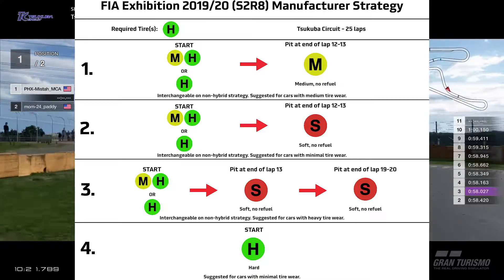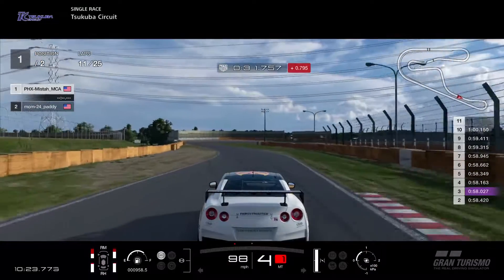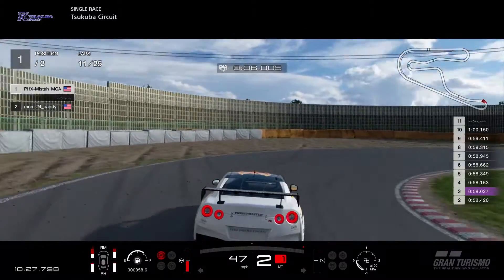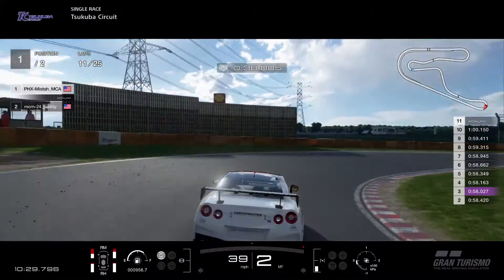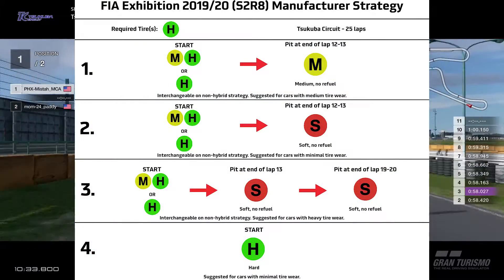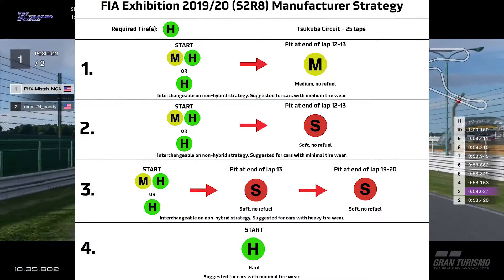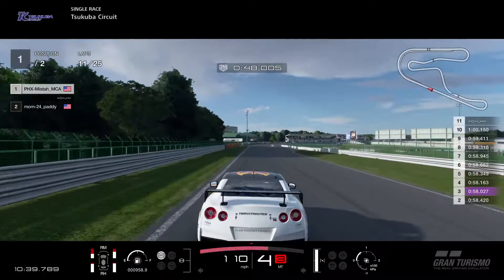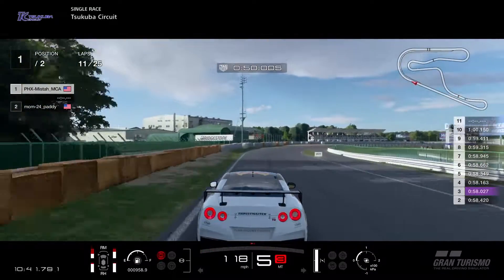Don't forget that racing hard tires are the required tires for this race. Now, if you're in a car that has medium tire wear, you can start on the hybrid tire strategy or racing hard tires, and then when you're halfway into the race, switch it over to racing medium tires. Of course, all this is interchangeable as long as you're not using the hybrid tire strategy.